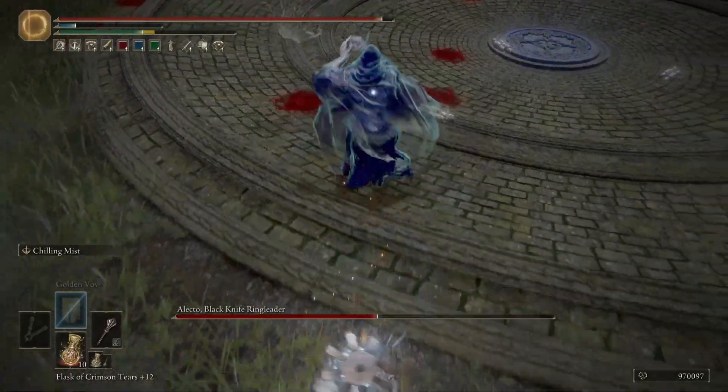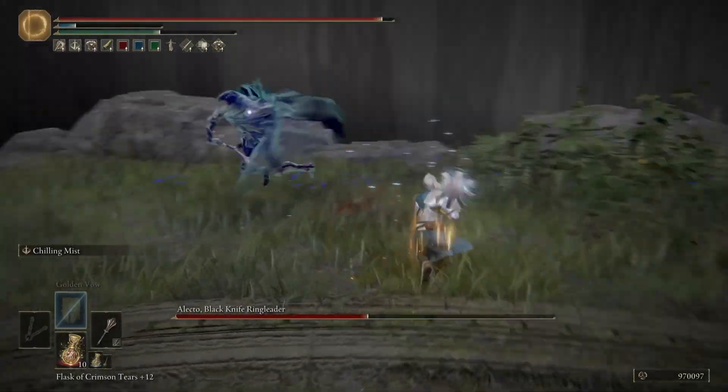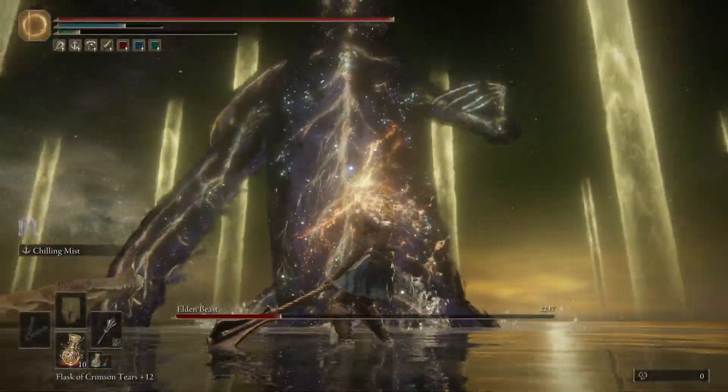This build was used at RL-150 on a max new game plus cycle, where bosses take less than half the poise damage they take on new game. Despite this ridiculous buff to the enemies, I was able to stun and riposte them like it was just a normal playthrough.